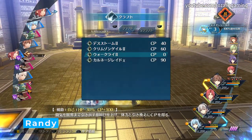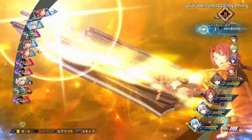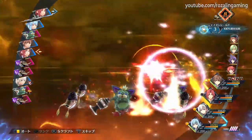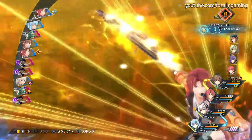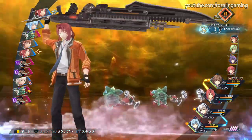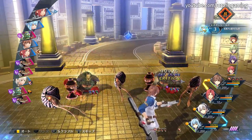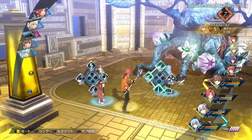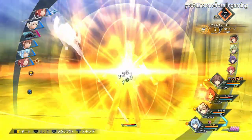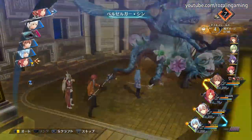Randy is a character who is tailored built for one purpose and one purpose only — to hit hard and often with his S-craft. His S-craft hits all enemies for 4 S-plus physical damage, and can be upgraded to 5 S-physical damage while also applying a defense down debuff. To help him power out this hard-hitting S-craft as often as possible, he has a very convenient craft in the form of Warcry, which reduces his own HP by 30% for a huge CP gain. When fully upgraded, one use of Warcry will give him enough CP to immediately use his S-craft.